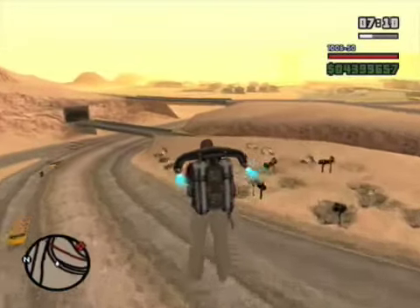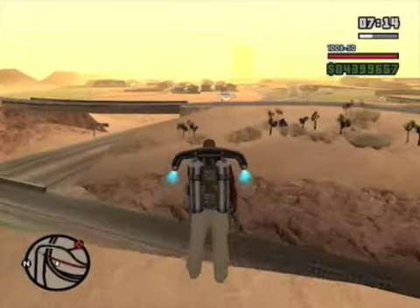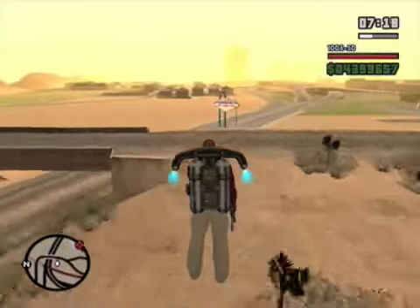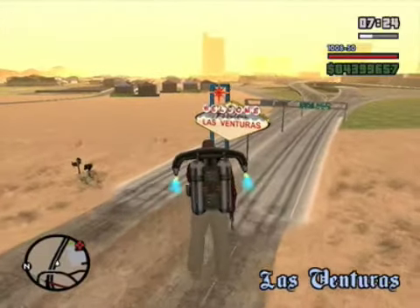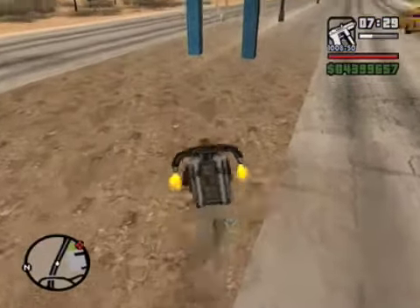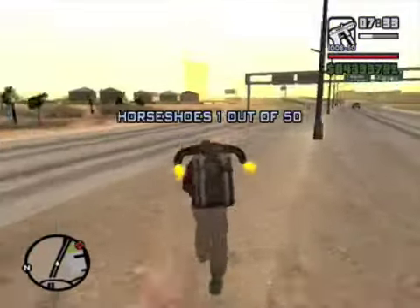The first horseshoe is kind of iconic because it's at a famous sign, and it looks like the real sign in the world — Welcome to the fabulous Las Venturas. Obviously it's Las Vegas in real life, but still a very similar sign. This is our first horseshoe. There you go, 1 out of 50.